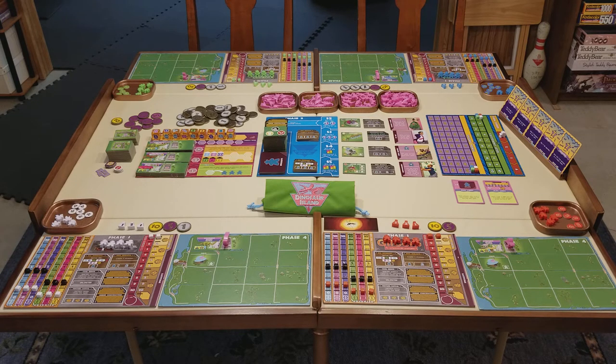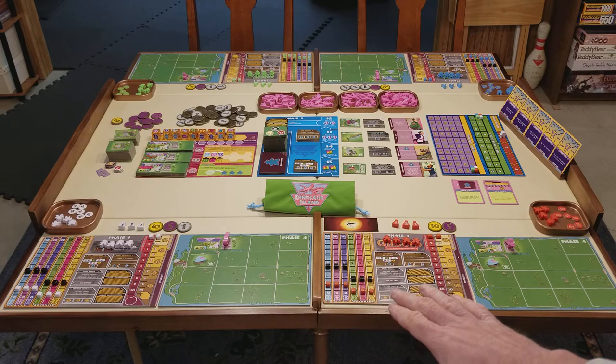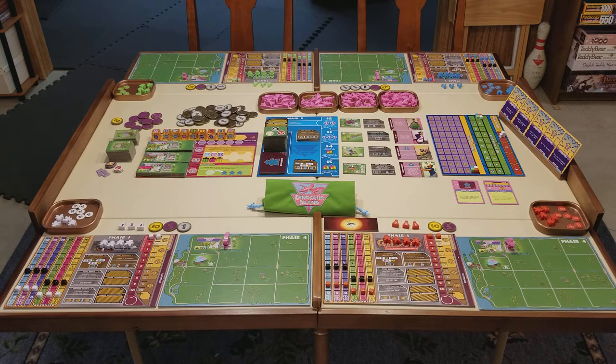Now in this game, as you can imagine from the name Dinosaur Island, the theme is each player is managing their own dinosaur theme park — like a Jurassic Park. So you're going to build dinosaur exhibits and create dinosaurs by combining DNA. You're going to be able to purchase other attractions like rides, food vendors, and merchandise. You're going to be able to buy upgrades for your lab, which will give you different actions you can perform in your lab on your turn. And then of course visitors will come to your park each round, giving you income and victory points.